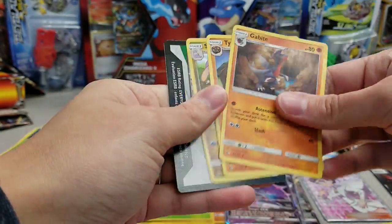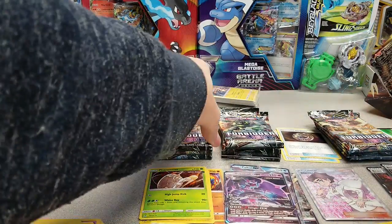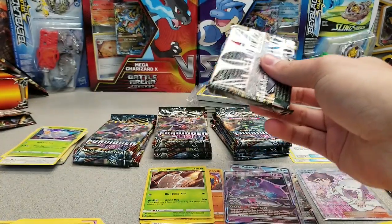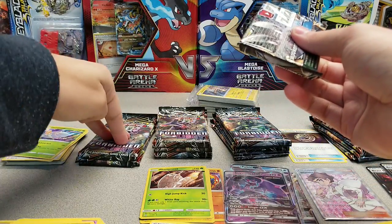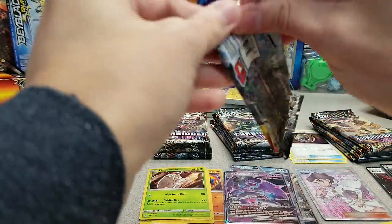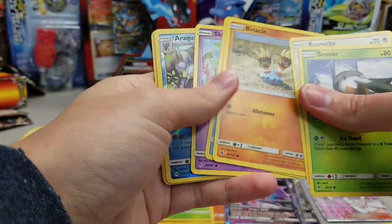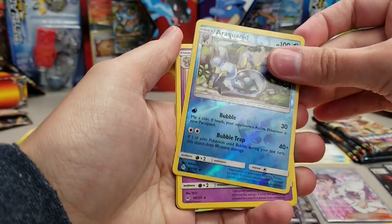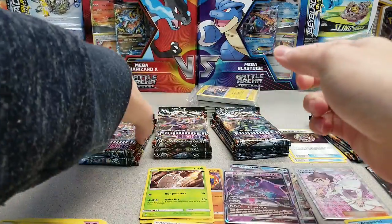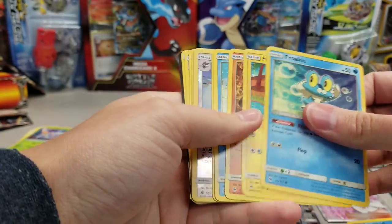Gabite, Tyrant, and Sluggoo. I think there was five packs in that stack. Because there's three there and one here. How about them apples? I think we had a five-pack Build and Battle box there. Awesome. No complaints here. Araquanid, Meowstic, Hawlucha, Unit Energy. Extra packs are always a lovely welcome surprise.